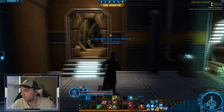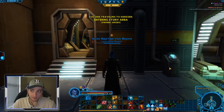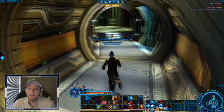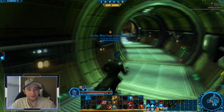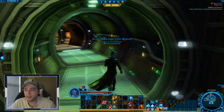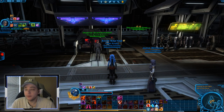Once you do that, go through the story — click the button right here and it'll take you to Ossus. Speak to Lana and just follow this main story quest; it'll tell you where to go. I'm not going to show that for spoilers. Finish this main story quest and after that I will show you where to go from there.